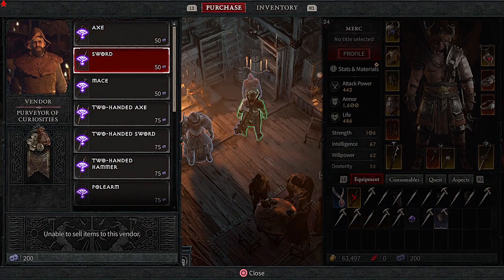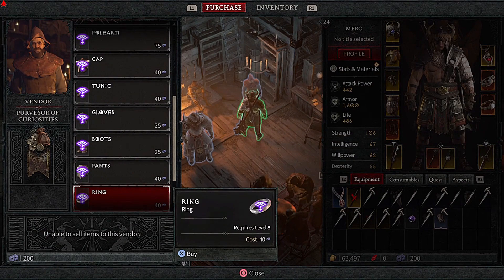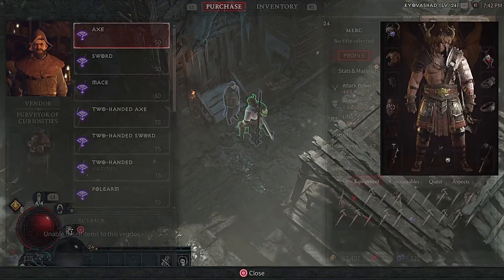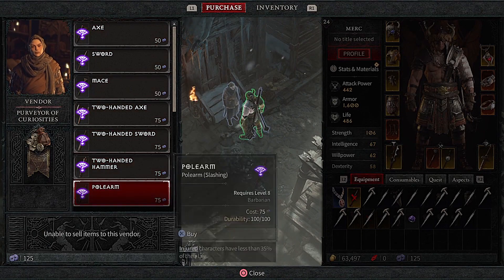When talking to these vendors, you just want to scroll all the way down, and you're going to see something called a silent key. You will need to purchase this silent key so that you can open one of these silent chests.